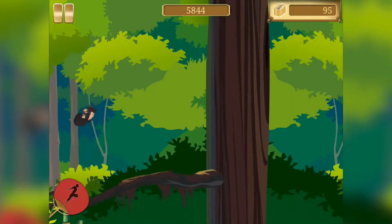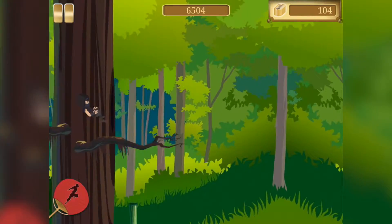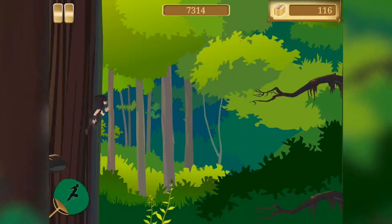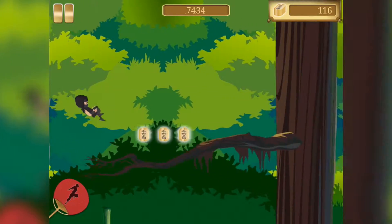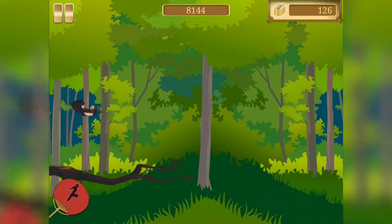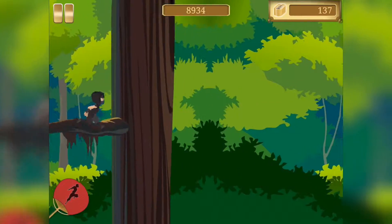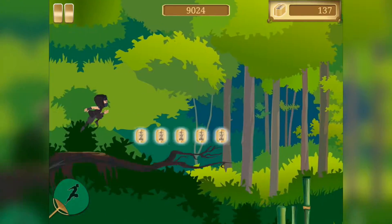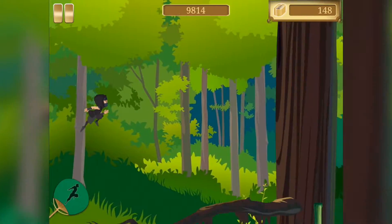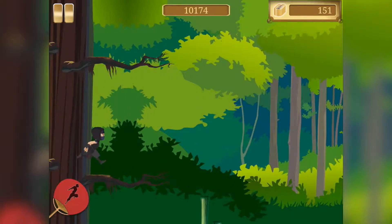Oh that was so close! Alright, come on little ninja pal, let's keep it going. By now we have to be so high up in the sky — I feel like we keep jumping up most of the time. Come on, we are going to get the highest score this game has ever seen — first try. Come on, my little shinobi friend, we can run all the way to the end of the world and beyond! Nothing can stop us. When do I get my weapon? I want a sword so I can chop these trees down — well, that wouldn't really help me, but still, that would be pretty cool.